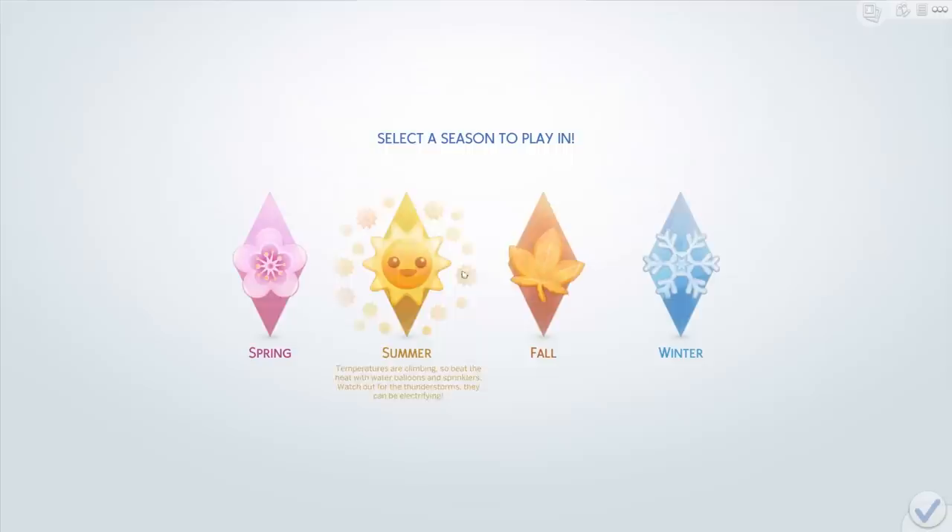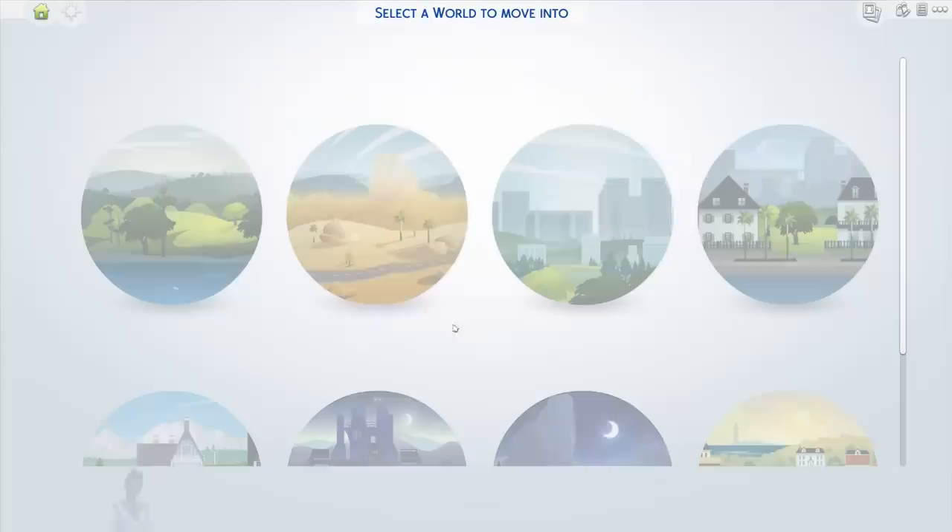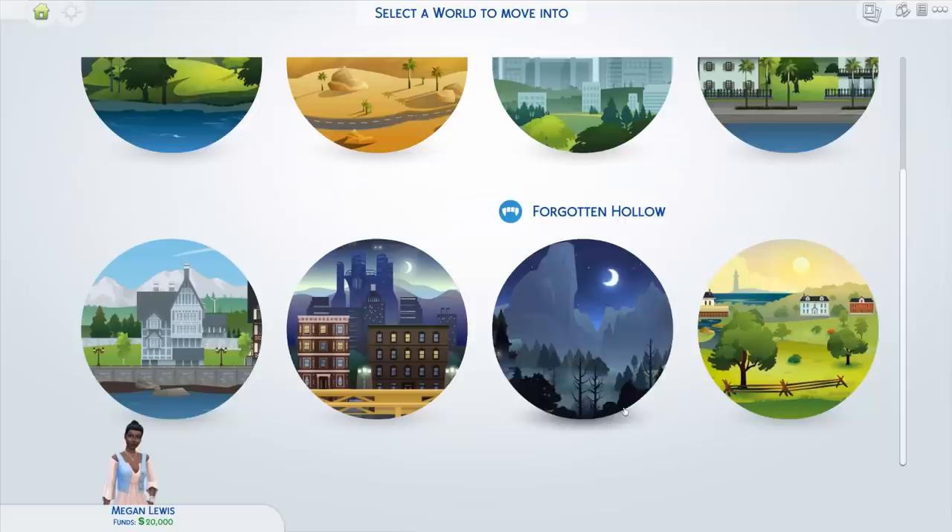This is one of my favourite parts of playing the game because if you have The Sims 4 Seasons installed, you get to pick which season you play in. I personally love spring because I love doing a little bit of gardening and I love the rain and the storms. I also love fall. Let's go spring — I usually start with spring and I just like it.